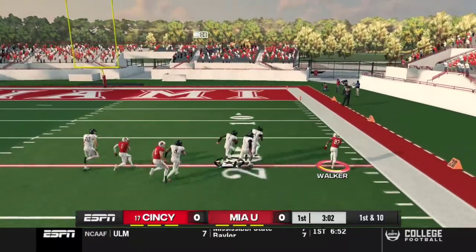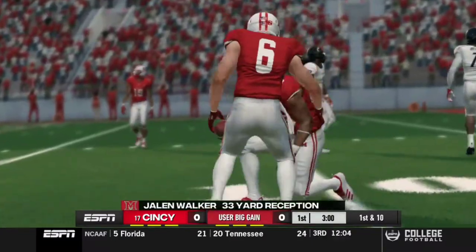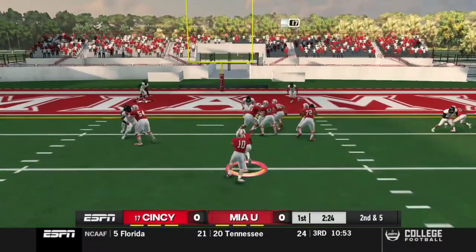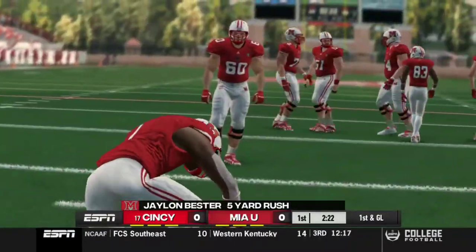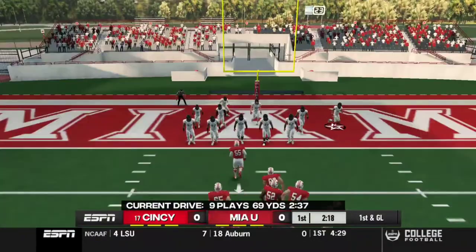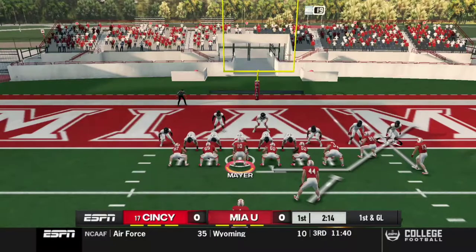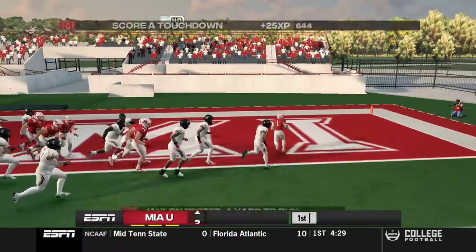Walker with a nice catch on the all-American route — Jaylen Walker picks up 33. Beautiful. Second and five, straight up the gut, and Besters picks up a first down, which sets up first and goal. On the toss play — hat on hat blocking — let's go!